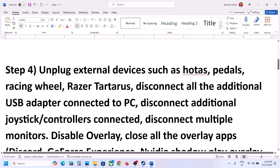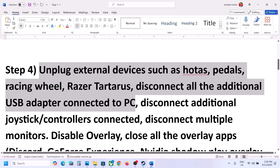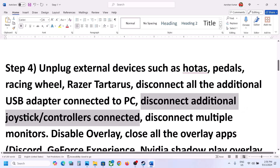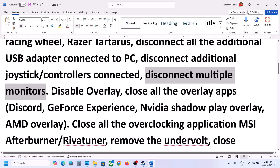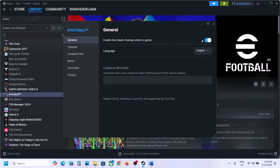The next step is to unplug all external devices from the computer — HOTAS, pedals, wheels, any USB adapters or dongles, joysticks, or extra controllers. Also disconnect multiple monitors and try to launch the game on a single monitor. Then disable Steam overlay: right-click the game, go to Properties, and turn off the option that says 'Enable the Steam overlay while in-game'.